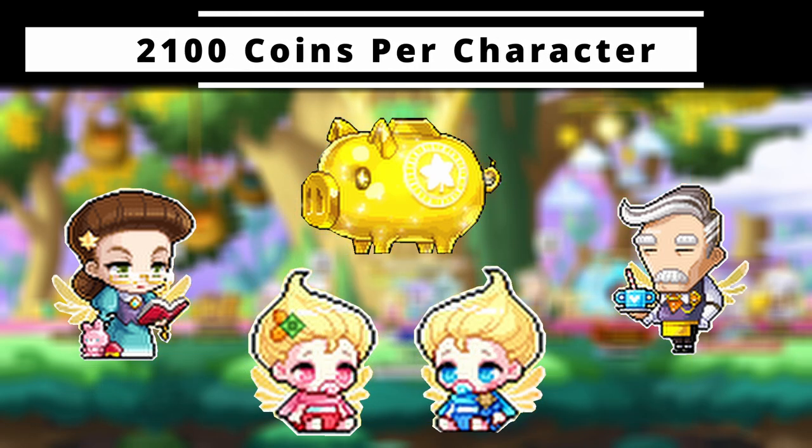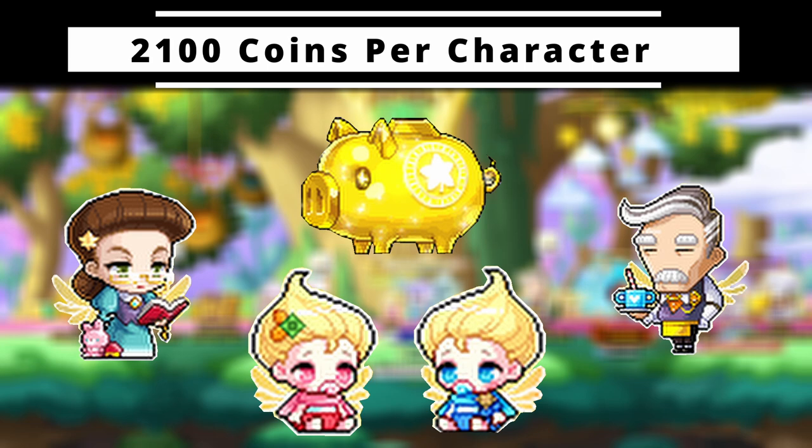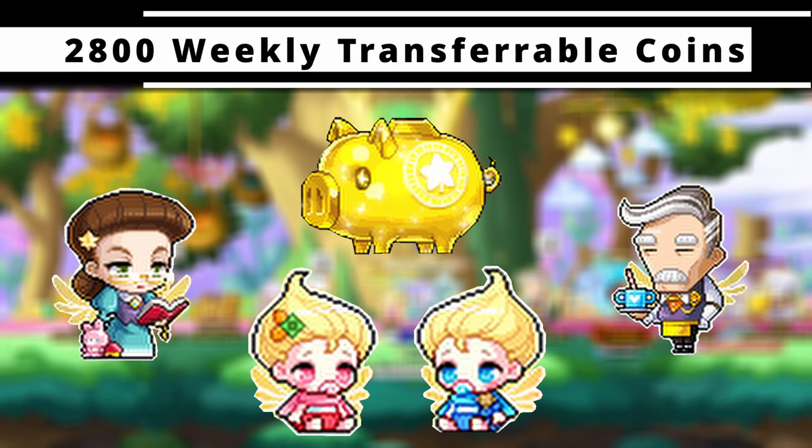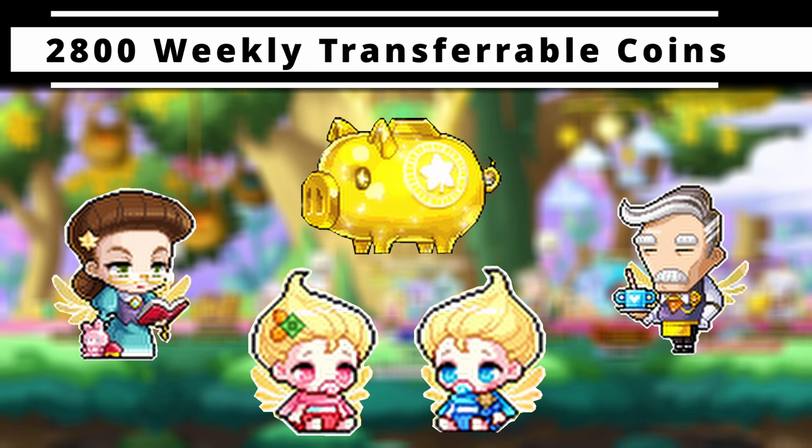Overall, if you are daily capping and completing all weekly events, you will earn up to 2100 coins on each character you cap, and an additional 2800 that can be transferred between any character.